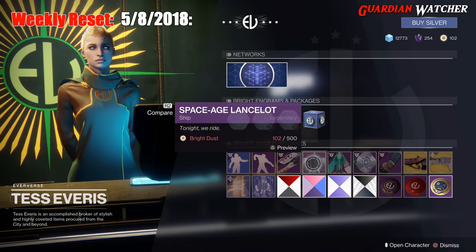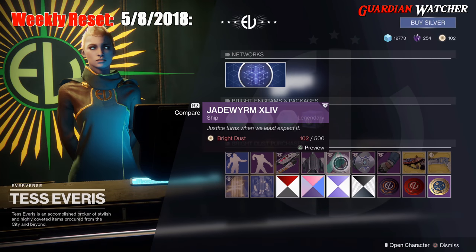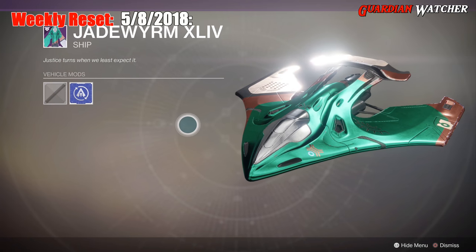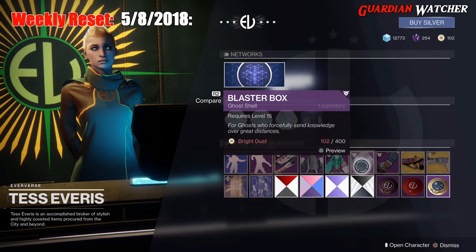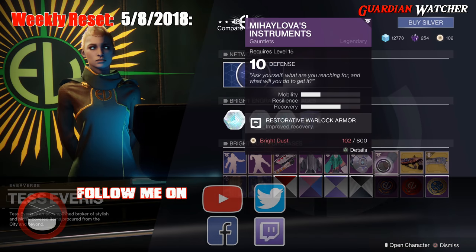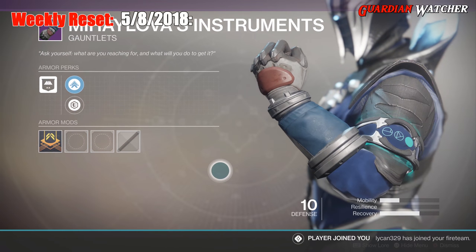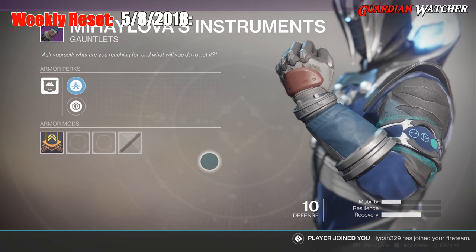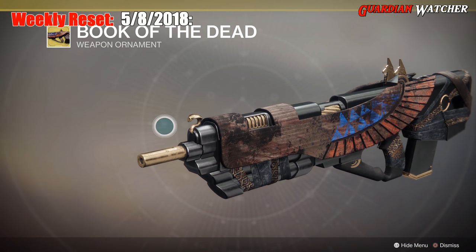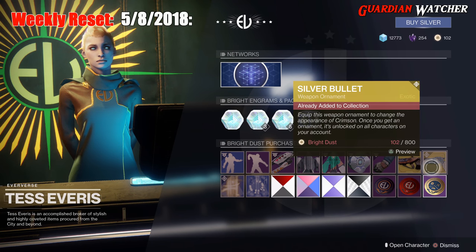We have the Space Age Lancelot — another sparrow skin. Then we have the Jade Wim ship, as well as the Blaster Box. For the weapon of the week, we have a wonderful thing — gauntlets for the Warlock. For ornaments, we have Book of the Dead for the Vigilance Wing, and Silver Bullet for the Crimson.